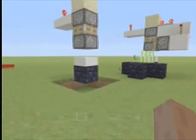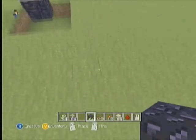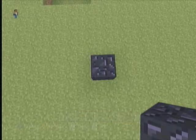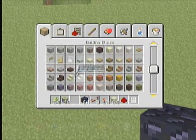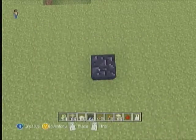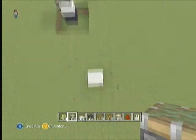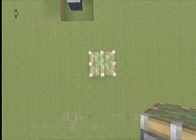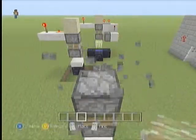I'll give you a really fast look at how to build this thing. It's kind of self-explanatory, but just in case someone's interested — here you go, my first tutorial. So simple: a piece of obsidian, any half slab you want on top of it. You've got to put one sticky piston facing up and another sticky piston facing down.